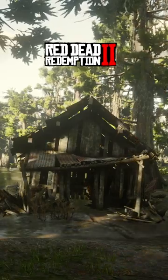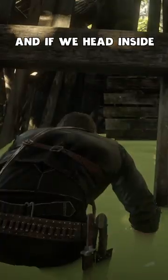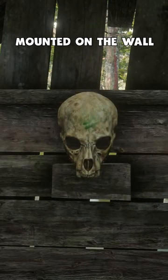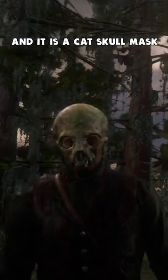There is this sunken house in Red Dead Redemption 2, right here on the map south of Lagras. If we head inside, at the back of the house, there is a skull mask mounted on the wall. We can take said mask for ourselves — it is a cat skull mask.